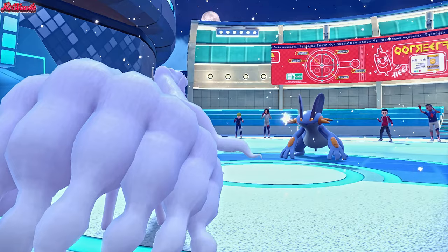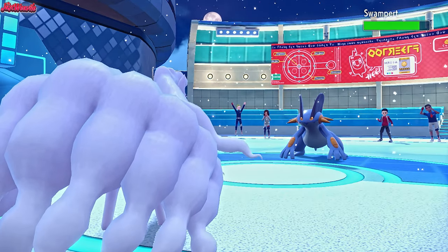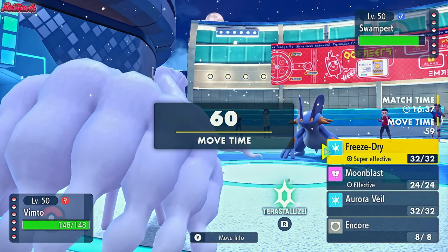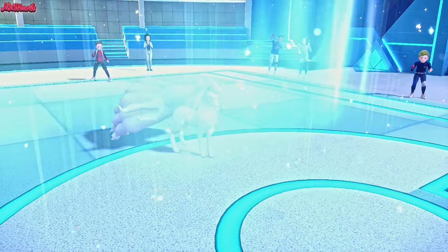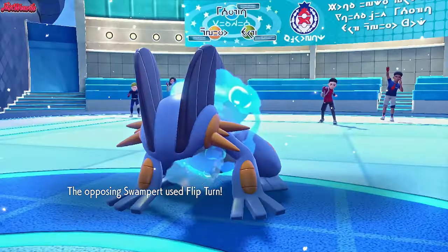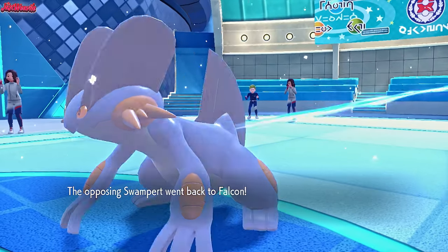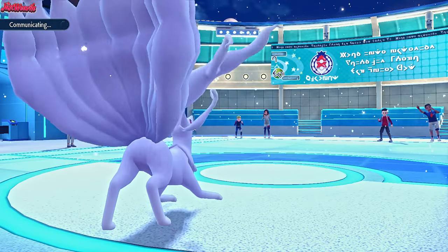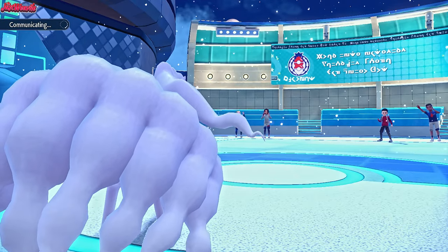Aurora Veil comes through. They actually stay in, which is interesting - very ballsy play. They were obviously really confident I was going for Aurora Veil there, and they go for a Flip Turn, which is going to do minimal damage to my Ninetales. It looks like we've got some pressure on their team. Keeping the Swampert against a potential Freeze-Dry was very ballsy.